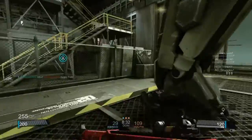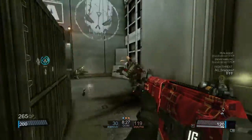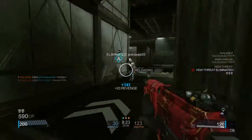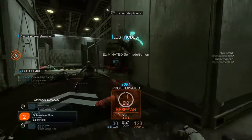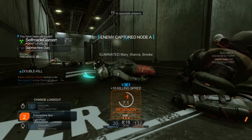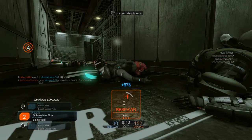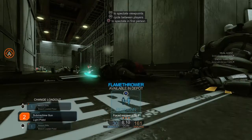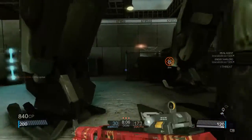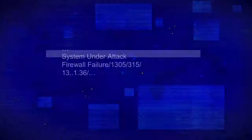Tip number one would be to simply get a different iron sight, because the iron sight that they start you off with isn't really the best in general. Changing that iron sight can actually really improve your accuracy. I found that when I first started the game using the assault rifle, I was going okay, but when I changed my iron sight to an actual scope — which I'll show you guys one of my favorite scopes in a moment — my game really improved.